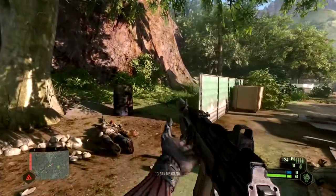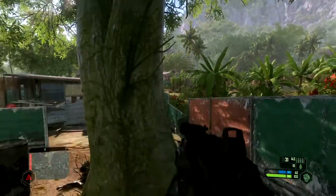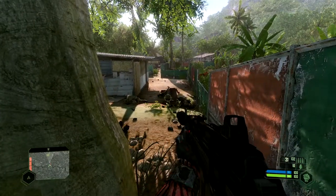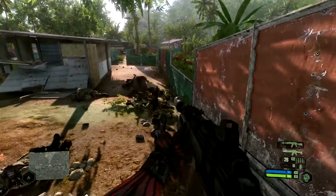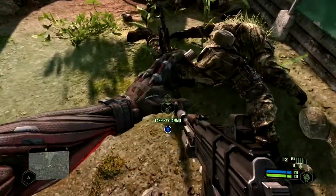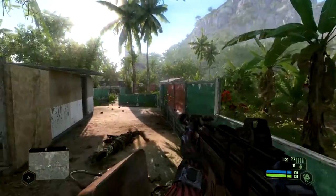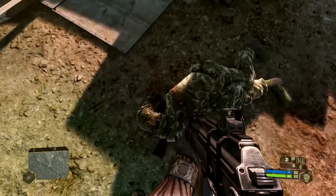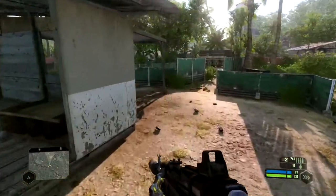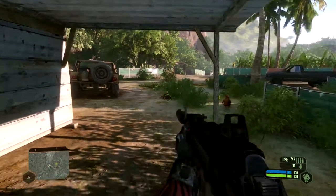Is the shotgun guy anywhere nearby? Yeah, he's over here. Oh, there he is — that's the guy that almost killed me. This is perfect, just wait for them to show up, get some ammo. I say they wouldn't mind — I guess there's no one else remaining because I'm out in the open. Did you have the same gun as us? And the shotgun — we're not gonna worry about that. I do like the shotgun though.